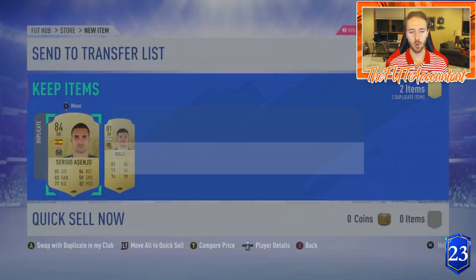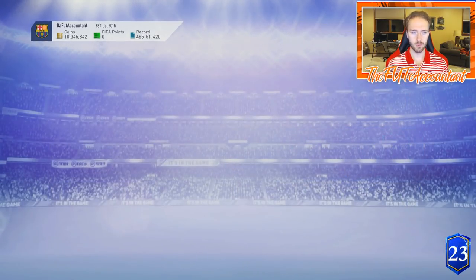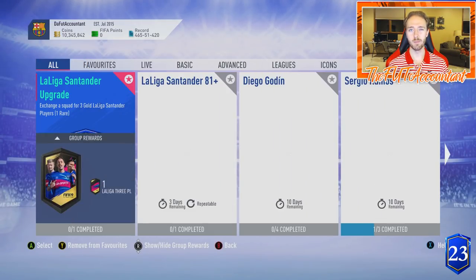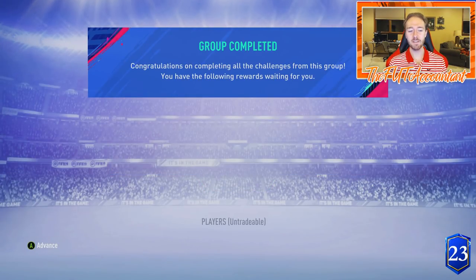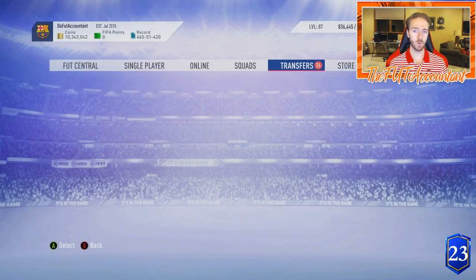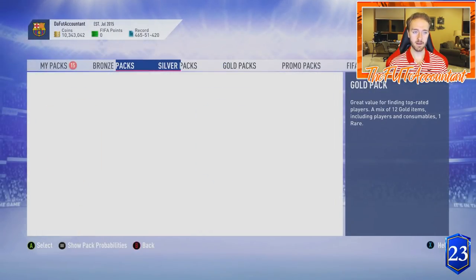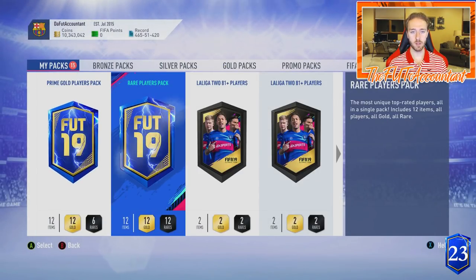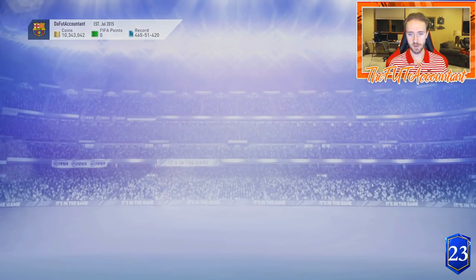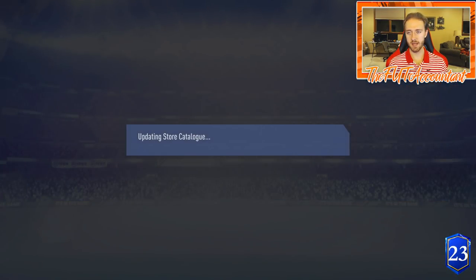I'm going to go reset and try my luck after doing an SBC with the cards we've got. We completed the 85-rated squad inside of Johan Cruyff's SBC, so that's an 85-rated squad down for that card. We got a couple of extra packs back — a Prime Gold Players pack and one more La Liga 81-plus two-player pack. We'll send the rest of the untradeables to the club.